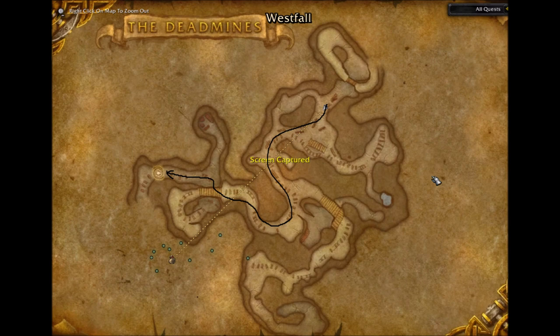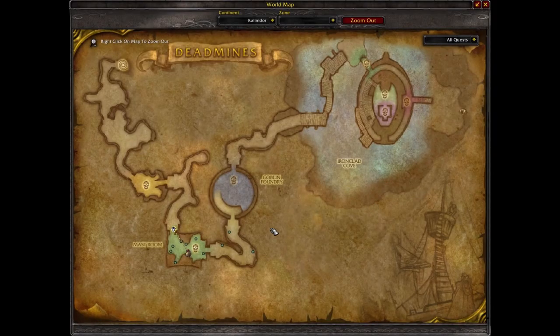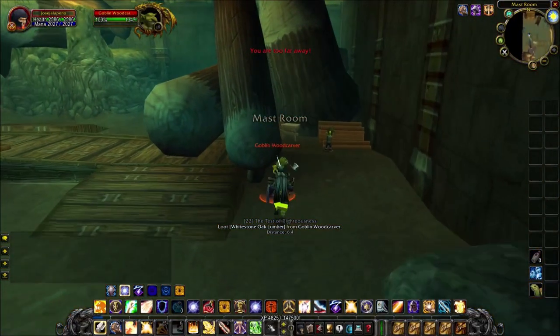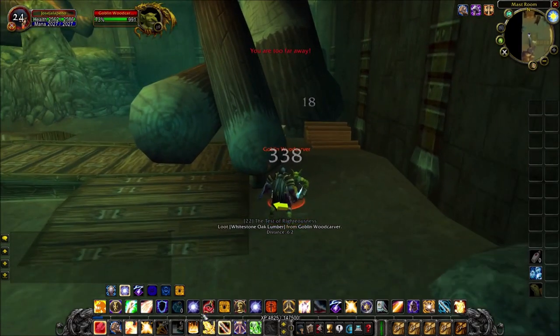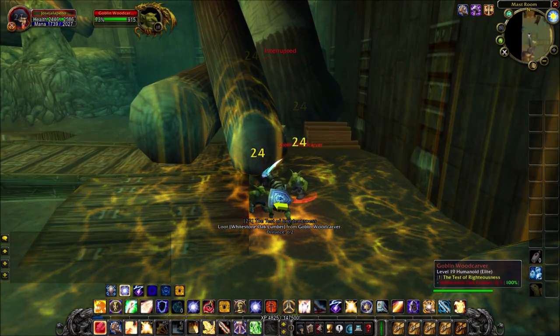...you're going to find the entrance to the dungeon. Once you're there, head in this direction where you see the little bag. We're going to kill the goblins in here. Westfall is the Deadmines — Edwin, I think that's the name.